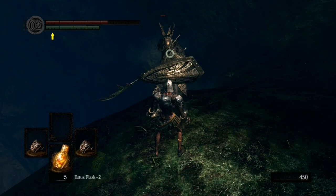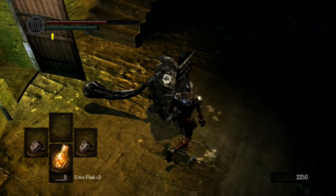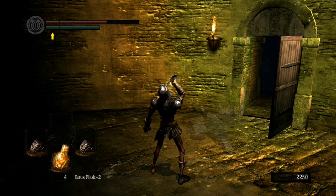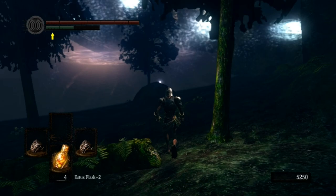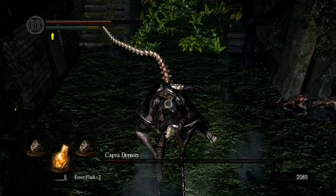Now go back to Darkroot Basin and take your revenge on the Black Knight — this part is, of course, optional, but I see no reason why you wouldn't want to beat some face when you have the opportunity. Take out Havel. He's really strong and really tough, but he's also super slow. He doesn't know how to aim his weapon properly, so just keep punching him in the face until he goes down, and take his ring. Now go down to where the Hydra is and you'll find the Knight Armor. Run away from the Hydra unless you have a death wish. Put that armor on and you'll have poise and defense through the roof.